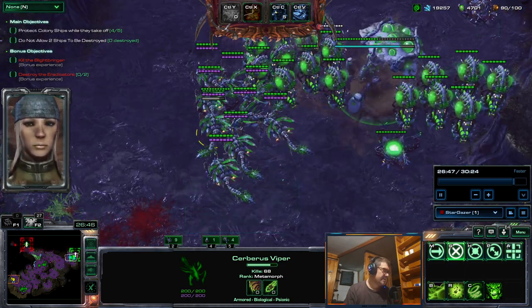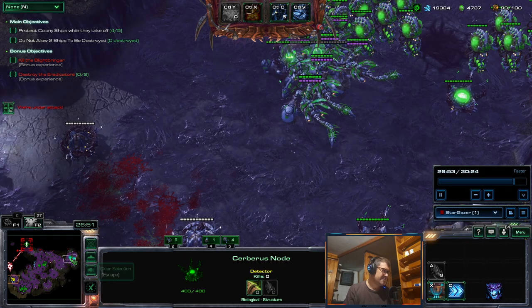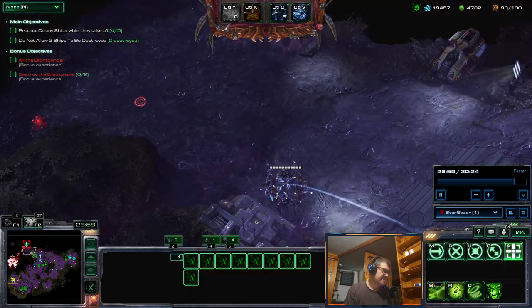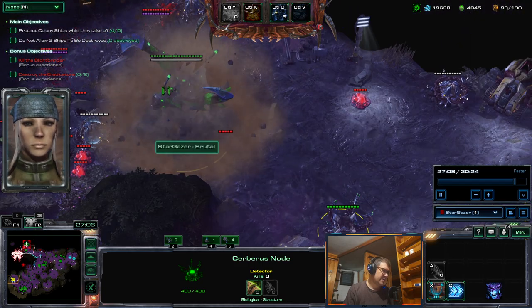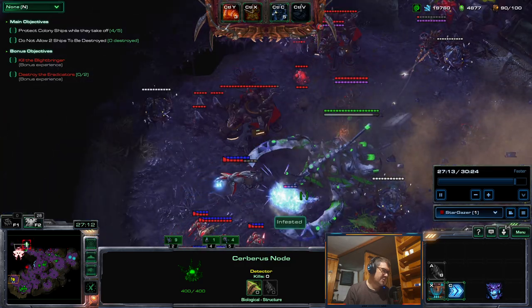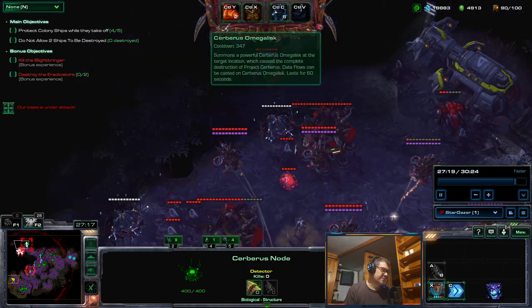You can use it on offense too, but you have to be careful. This map is perfect for defense - there are no spell casters. But when you're attacking bases you'll get irradiated, parasitic bombed, Sicker Missile, and stormed, so you have to be pretty careful with vipers. For defense though, they are perfect.